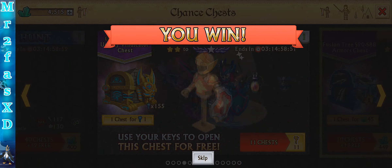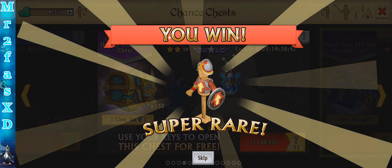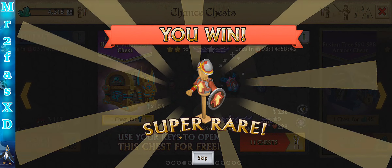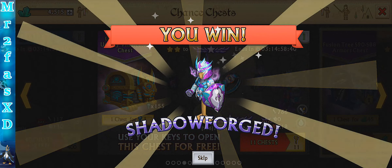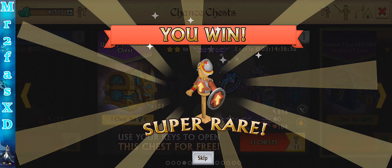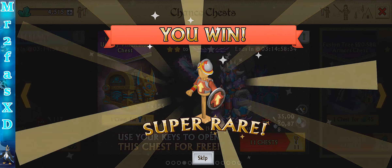I'll take some of those — super rare. You know what, I'd rather have materials than the armors. Of course, the ring amulet is definitely something I want. Sa... Saucer? I don't know how you pronounce that.